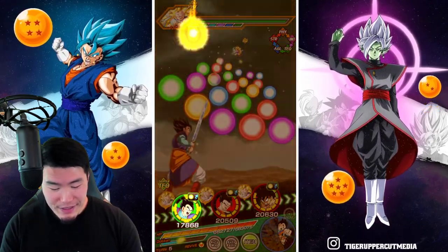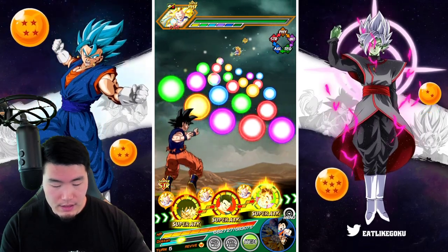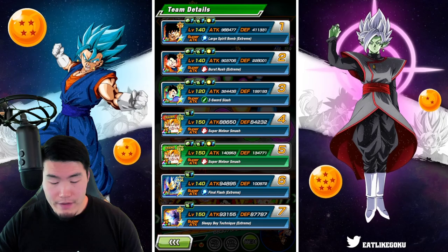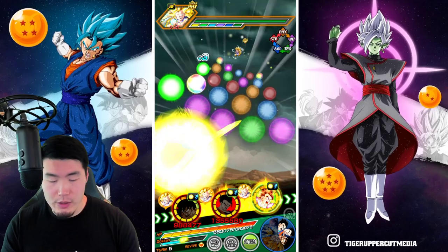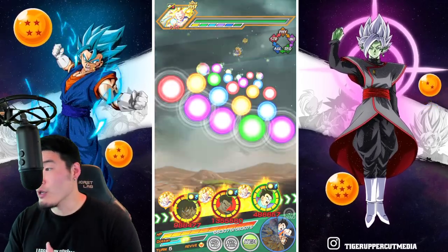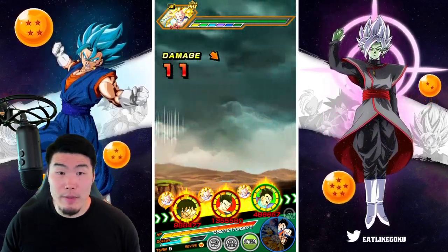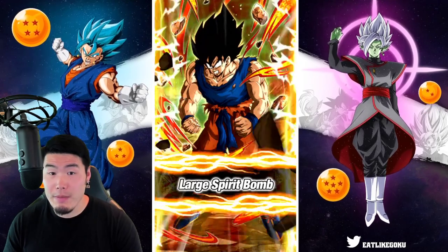So here we go — this time we're not going to make the same mistake. We're going to put Goku in the first slot, 411k defense, very nice. He should be able to tank a super here with no issues whatsoever. Looking at 6.9 mil.